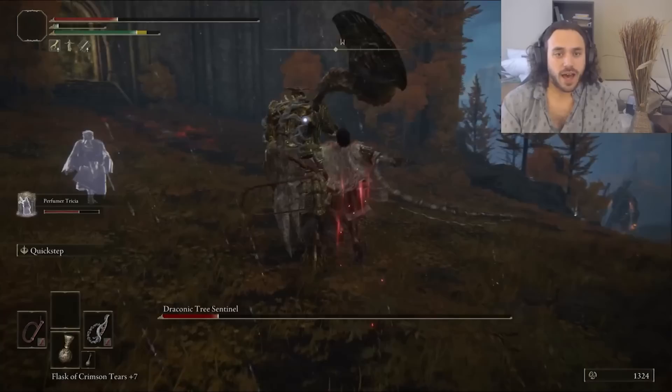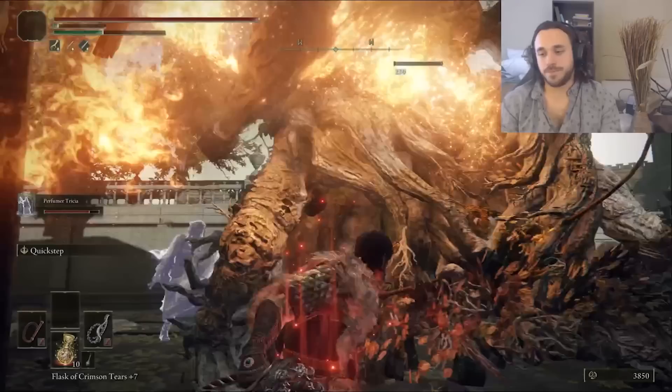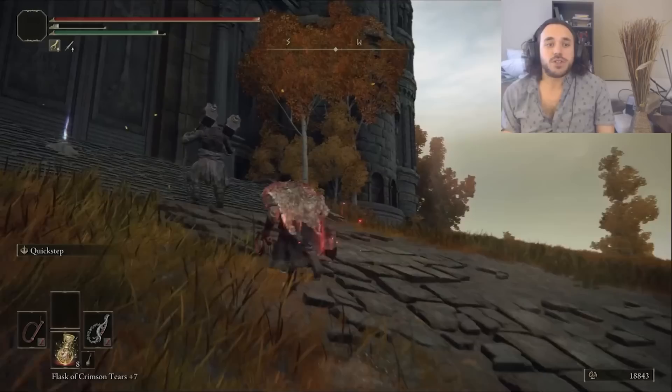It takes a while to get the bleed going, but eventually we do — like, right before it dies. Leyndell time! The Erdtree Avatar is pretty easy, though our whips are really starting to fall off in terms of damage. They're still good at getting around shields though, so I killed the Leyndell Knight instead of letting him hit me with a lightning bolt. I equipped the Ritual Shield Talisman before heading in to fight Godfrey.